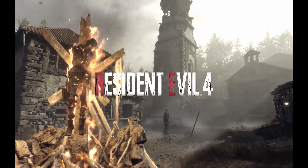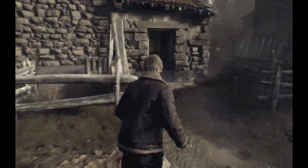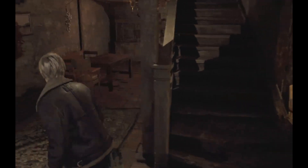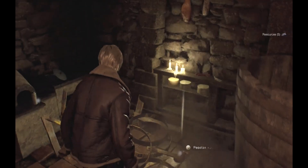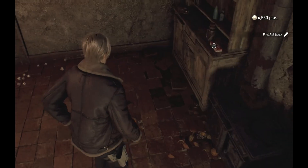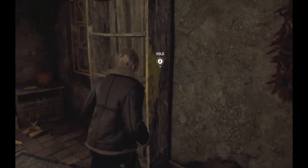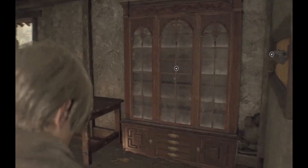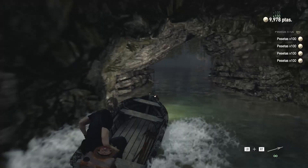For our first gun, we are staying at the village in chapter one and we're gonna head to the two-story house. Once you clear everything and everybody goes into the church, go inside this house and look around — make sure you grab everything you need. Then head to the second floor and right when you get there, turn to your left and you'll see it right there on the wall. That's the first one — the shotgun. Nice, it comes in handy.